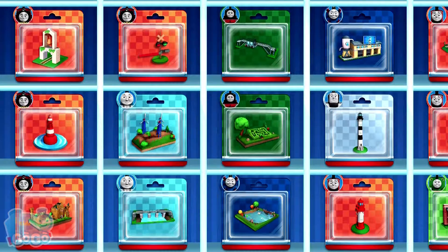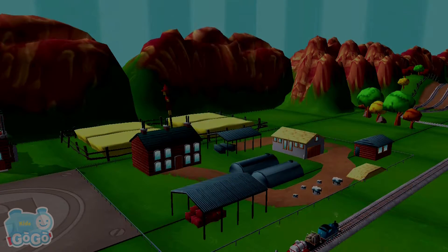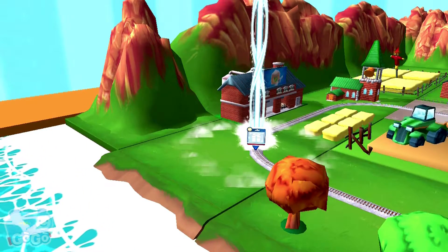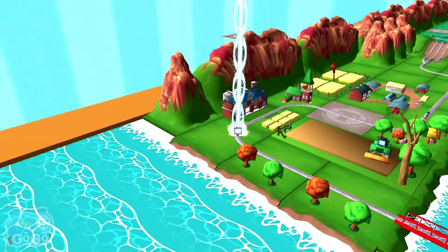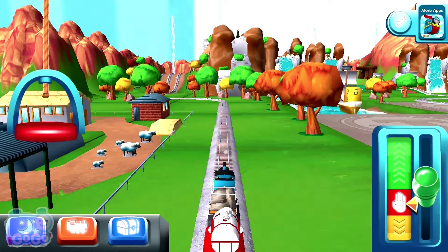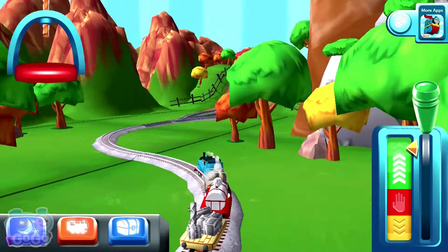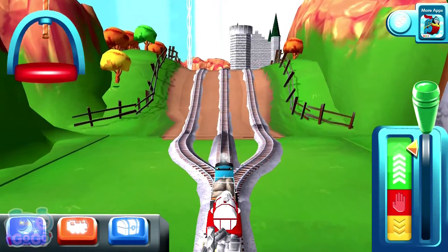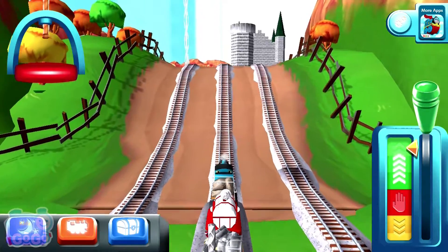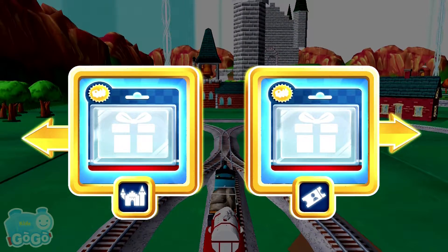Time to pick a special surprise. Help your engine find the surprise pack. Choose a direction — right leads to the town square station, left leads to the haunted castle.